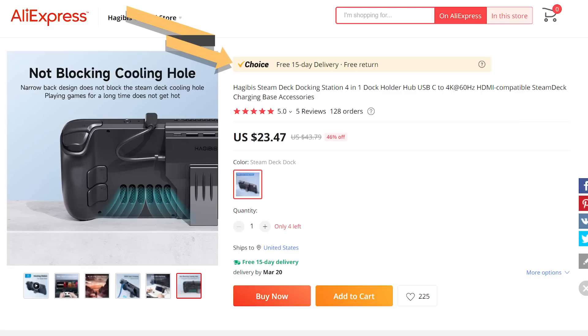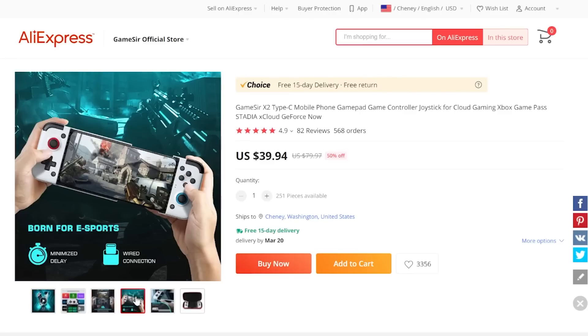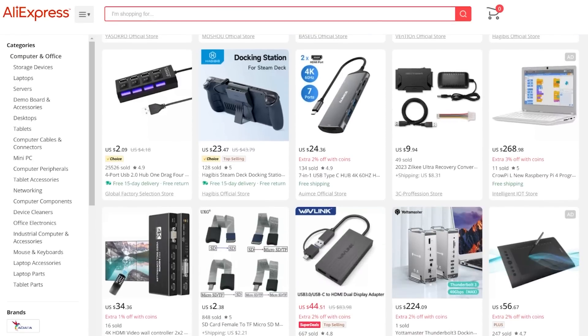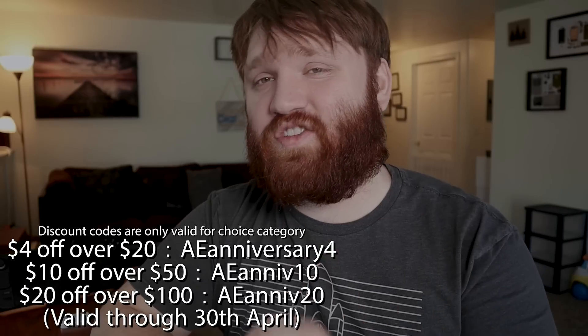They sent over the super portable Steam Deck dock that I'm going to be using a little bit later to install the recovery image, as well as a few other items I'm going to be checking out in a future video. Right now for a limited time, they're offering free shipping on all orders over $10, and as of recent, shipping has gotten a little bit better — my personal turnaround time, especially for items like this, has been around two weeks. They have a bunch of cool stuff, especially under their choice category, which results in quicker shipping and returns. With AliExpress, you get better choices, better prices, and below I'll have additional coupons saving you up to $20 instantly.